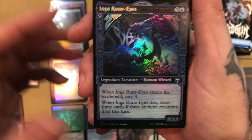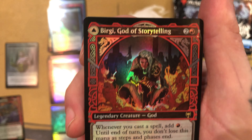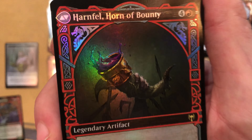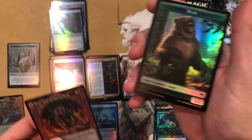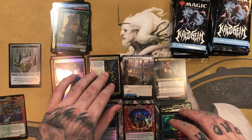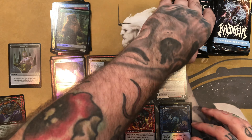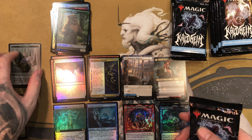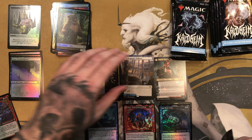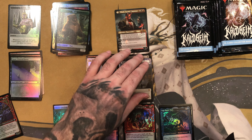Not sure if that's playable. Then we have an Extended Art Dream Devourer — this is pretty fun in the Foretell deck in draft. Then we have a Foil Raven's Warning — already got the regular one. We have a Showcase Maja, Bretagard Protector — showcase cards are super cool looking. And we've got a Henge Gate Pathway slash Mistgate Pathway for the Extended Art Dual Land. Extended Art Regular Rare. And then an Inga and Esika Foil Showcase.